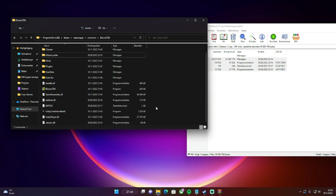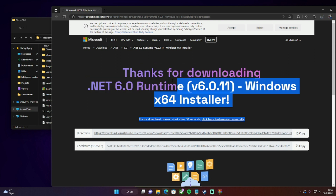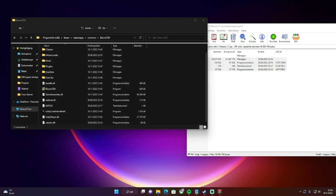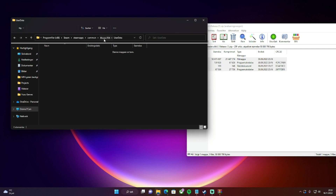You want to replace those files. Some computers may still get error messages, so you may also need to download an additional dependency — I'll put that link in the description too. After that is done, go to UserData and delete the spoof file.